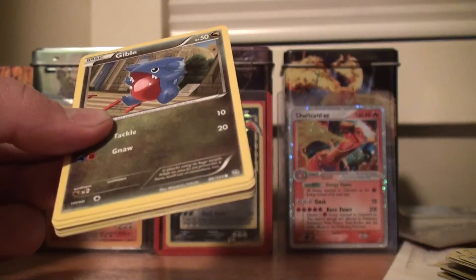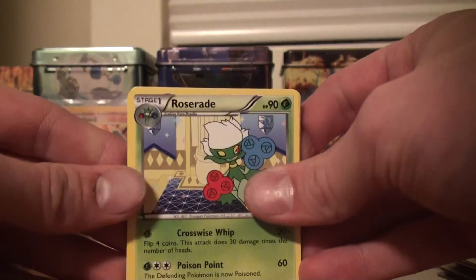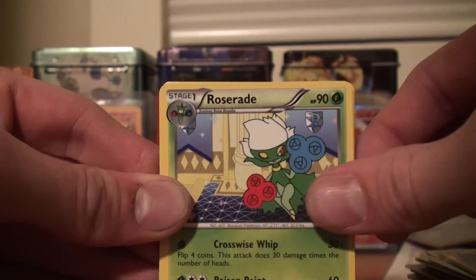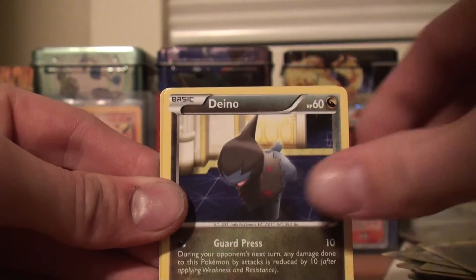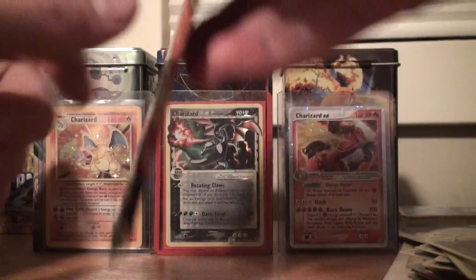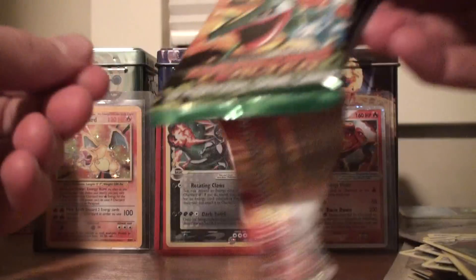My boxes always suck. My boxes always consist of like the worst EX plus full art and regular. That's usually my box. Except for the one Dark Explorers where I got a Dark Rife full art and regular — that was amazing. But other than that, god dang it Spencer, you are lucky. Roserade, Floatzel, Zweilous, Gible, Rufflet, Wurmple, Drifloon, Dino, Bouffalant Uncommon Reverse, and a Honchkrow Rare. Crappy.